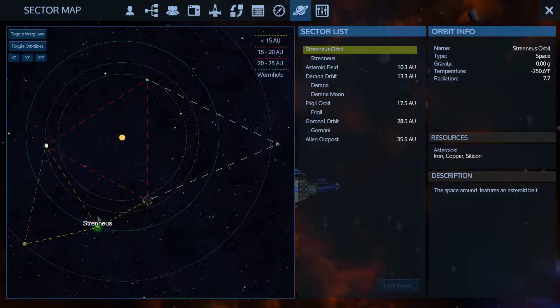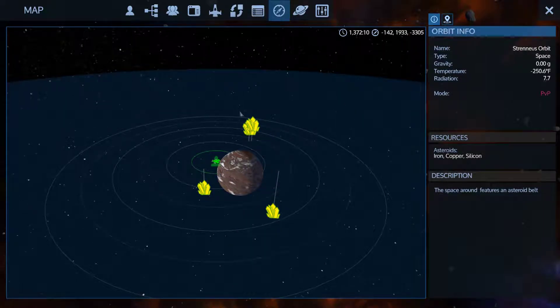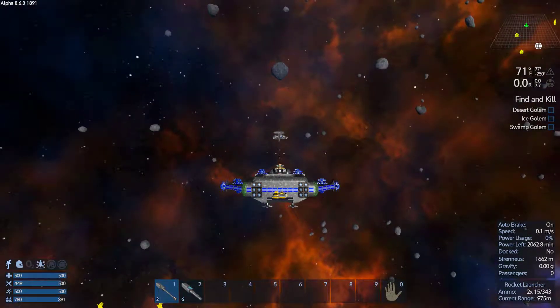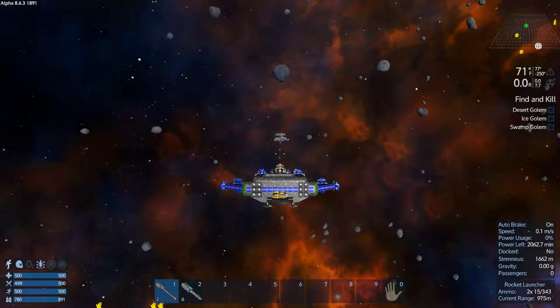At Strenuous, I picked up my auto miners. There was no water, so I was leaving and going back to Friggle for the Week 3 mission when I left the planet. I found two more asteroids — another copper, another silicone. But as I was getting ready to warp, I thought that was a rock — and it's not an asteroid. It's something I don't recognize, so I thought I'd bring you in for this adventure.